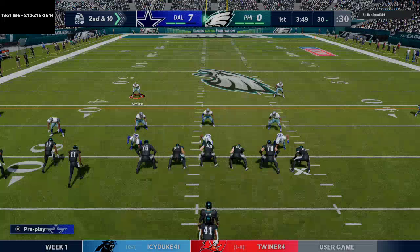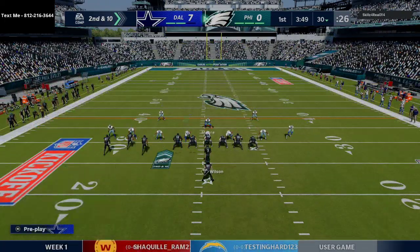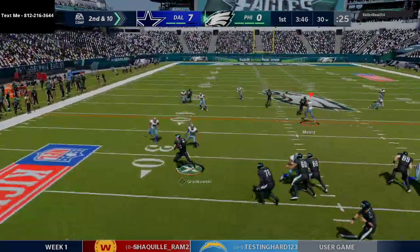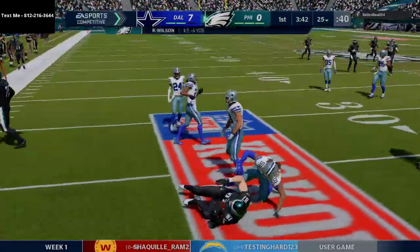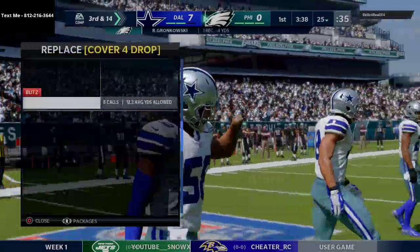We're going to start simple — keeping everything in front of us. He goes pistol bunch tight end and we get a nice little five-yard loss. He has Russell Wilson — 99 overall with every ability you could want on a quarterback, just like Patrick Mahomes — so that's going to bring up a third and 14 situation.